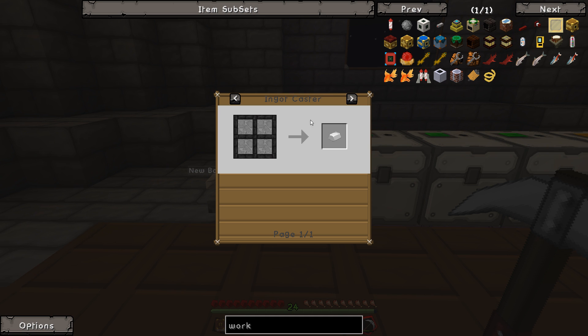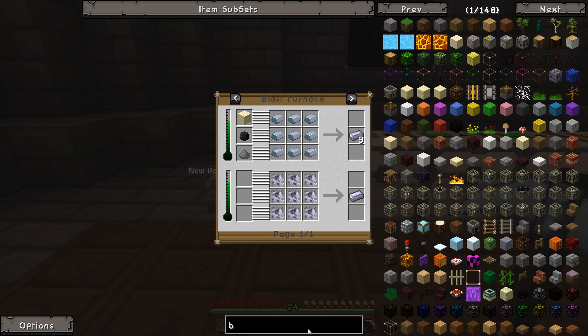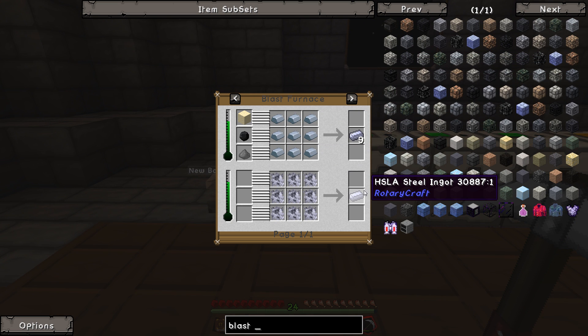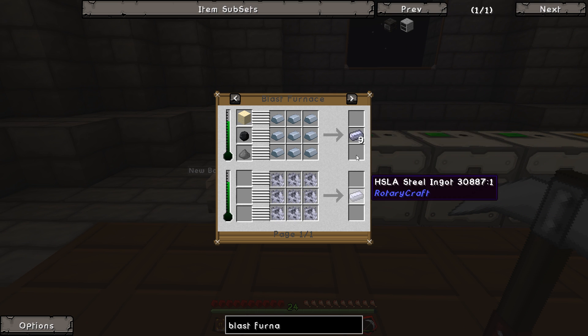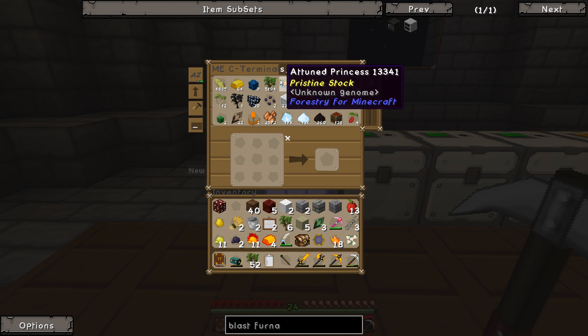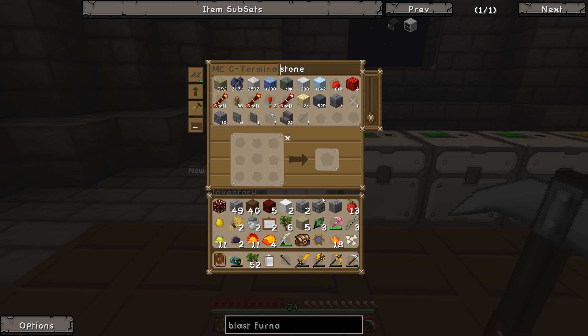We need two of these steel things which can be made from molten steel in a blast furnace. Okay, we're going to the blast furnace. We've got the blast furnace recipe - it's just stone bricks and redstone - so we should have some stone bricks lying about somewhere. Yes, we do. Stone bricks - let me just dump some of this stuff away because we don't need half of this junk.